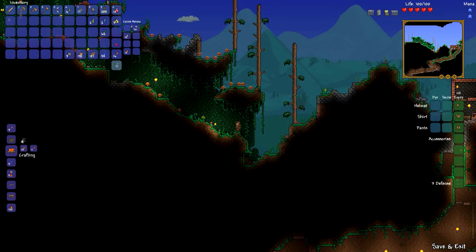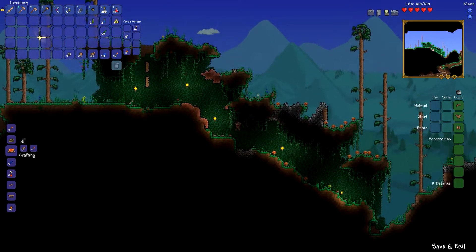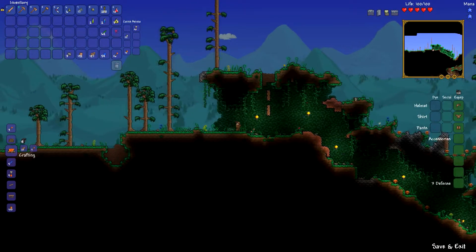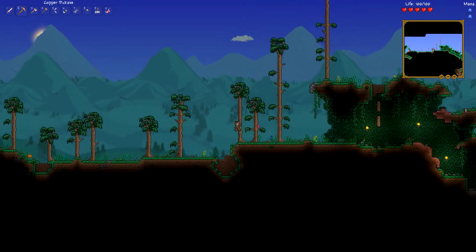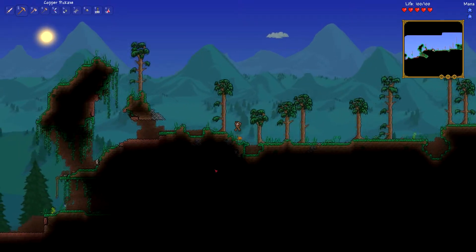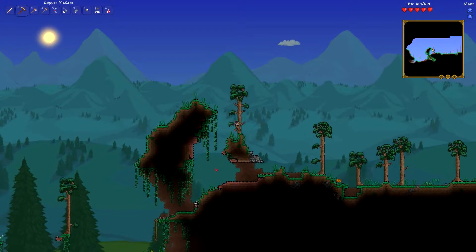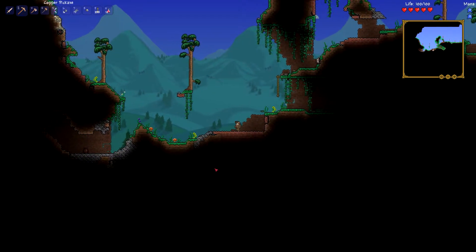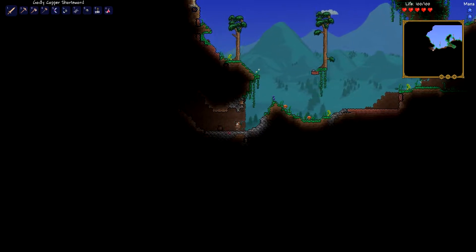I've equipped myself with stuff I think is important for exploring. I've got some wood, some dirt, torches, gel, glow sticks, potions, and my whole array of weaponry and tools. This area is kind of just like a forest-y, mountain-y, default-y-ish kind of thing. So we're going to go see if there's anything else in my world, and maybe get some cool loot or something.